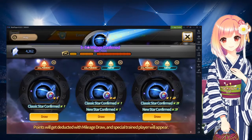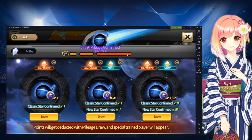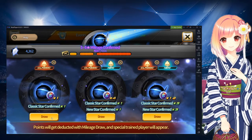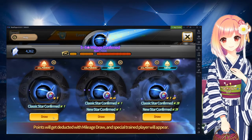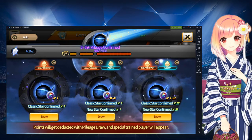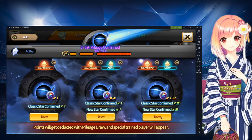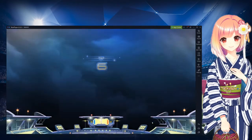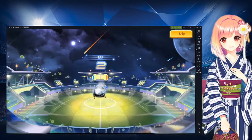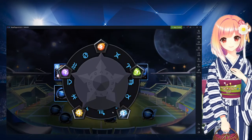We finally filled up the meter and we're going to go ahead and do the six-spell draw. Like I said before, if you guys are beginners and you do fill up the meter somehow, definitely just use the classic star draws — you can get eight of them. So even if you get a bunch of useless players, you'll most likely still have a good team you can use to get through early game and into mid game. Let's go ahead and see what we get — three classic stars and three new stars. No legend, but definitely good for special training material.